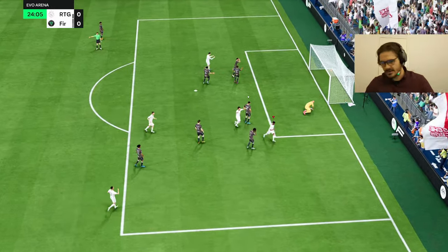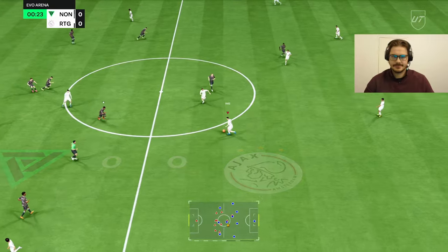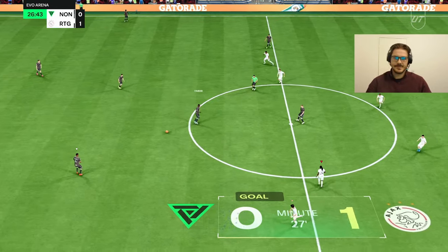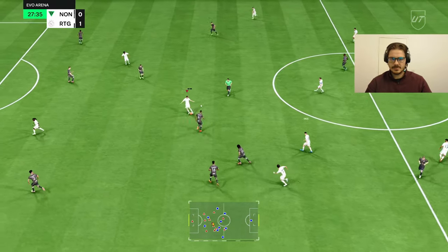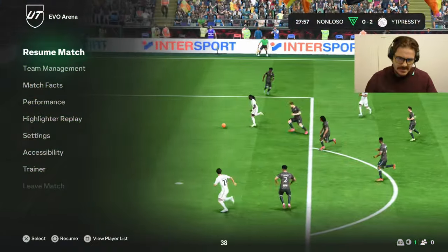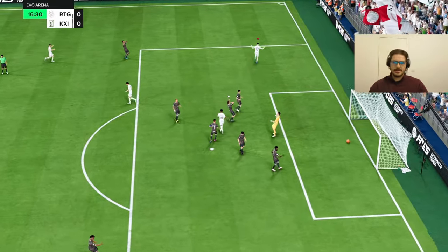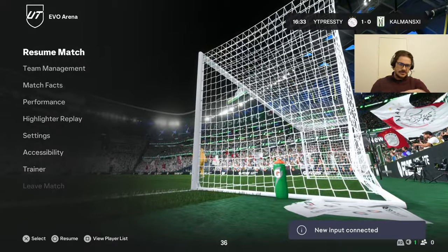Beautiful play by Yamal — this guy's gonna be out of here. Nice, good play. Cravela, beautiful, beautiful — this guy's out of here! One more win. Enzo Fernandez. Nice, Havertz — perfect play, perfect play. These gold guys are crazy.